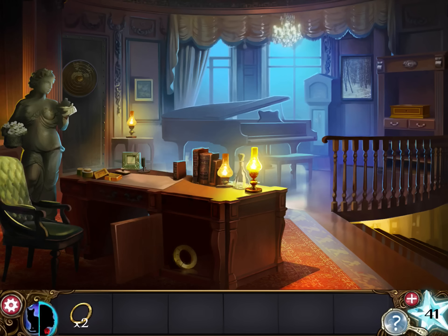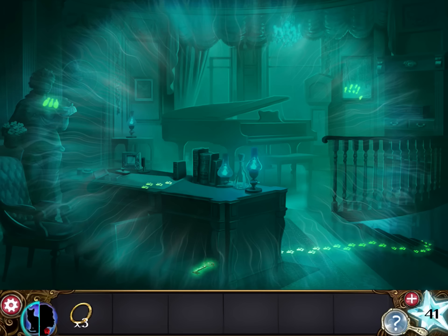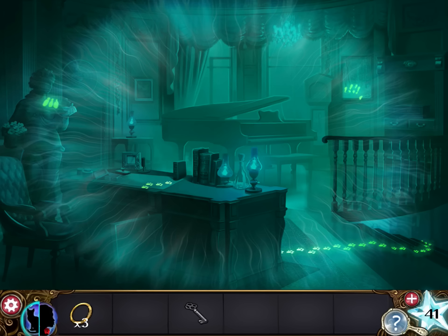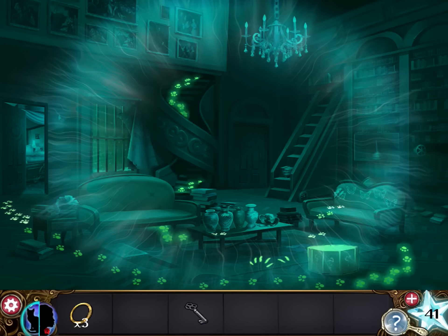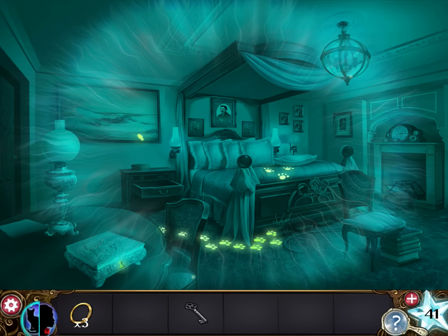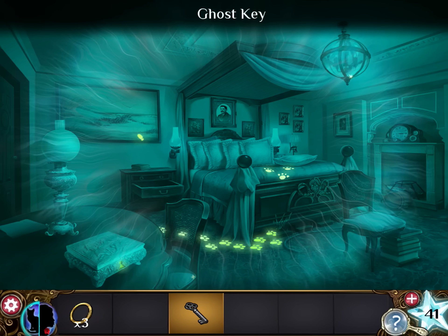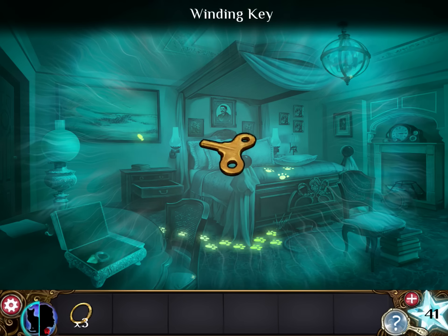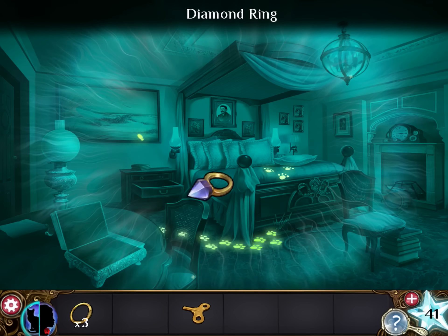There we go. Grab another vault door ring, and change into a cat to see a key — a ghost key. Next, let's go back to the bedroom. As a cat, you need to use the ghost key on this box here. Then take the winding key and the diamond ring.